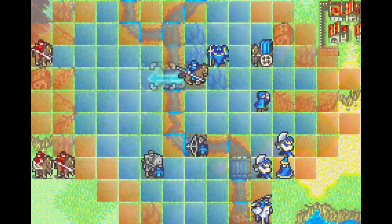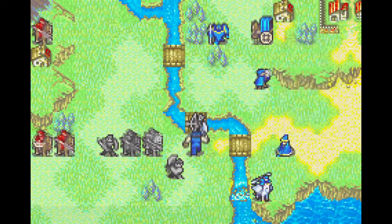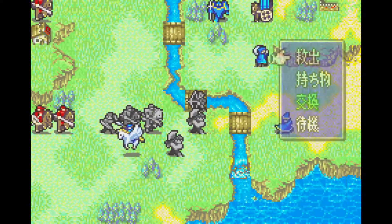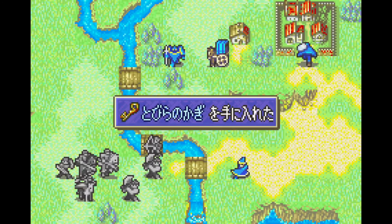This map is pretty high on the difficulty spectrum casually, as you are fighting a swarm of cavaliers and nomads — all very tanky — and thanks to their high mobility, able to kill the more squishy units in your army. This is also the first instance where ambush reinforcements are going to catch the player, appearing near the boss on turn 6.